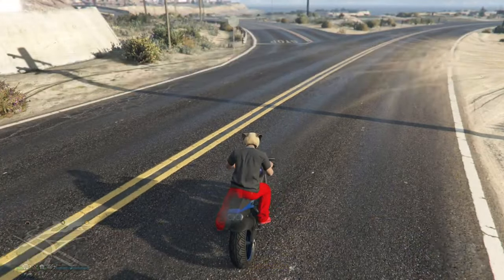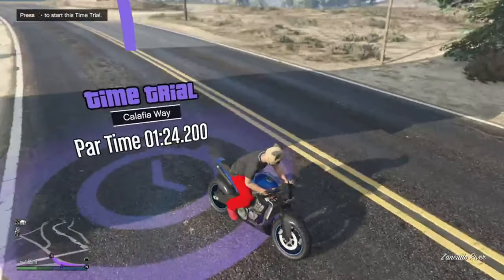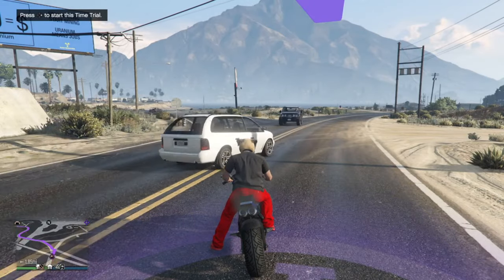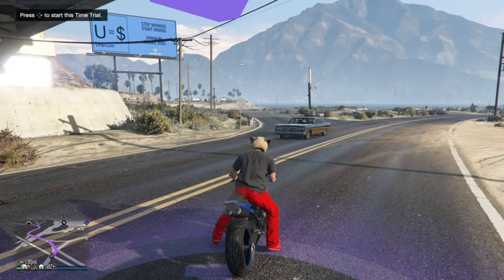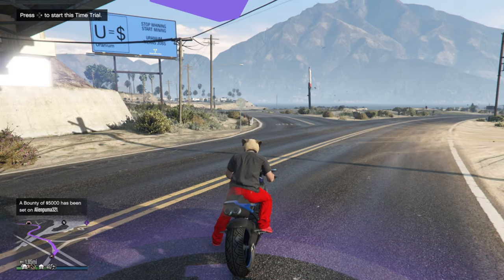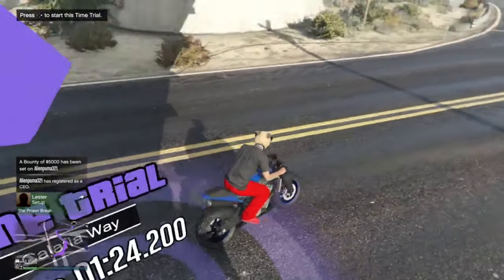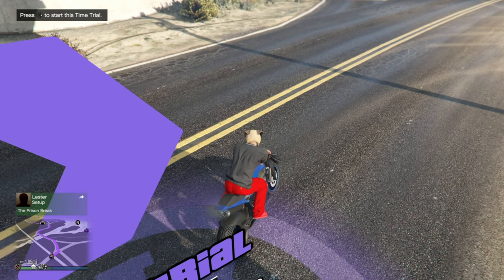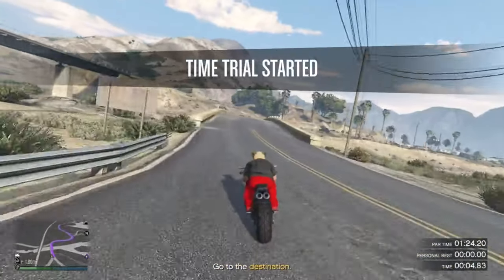Once you're ready, start the time trial and get a good position on the bike so it speeds you up. Be aware that cars are coming the opposite direction, so you will hit some — it may take a few tries. The time trials are double money right now, so you'll get $200,000 for finishing. It'll probably take about 10 minutes, maybe less depending on your skill. Always make sure you have a fast bike.